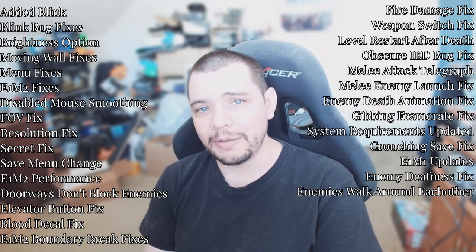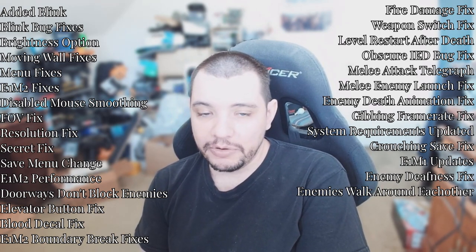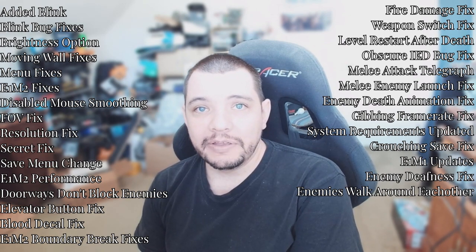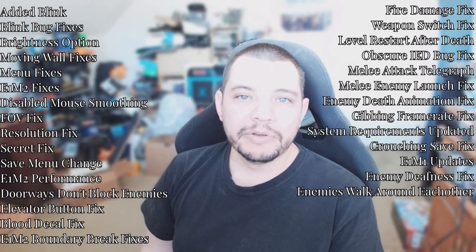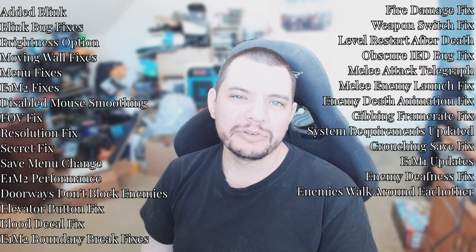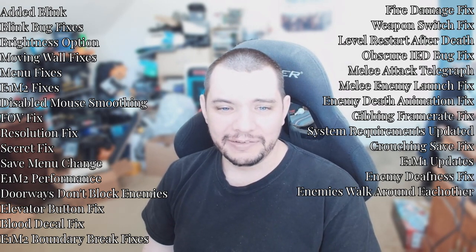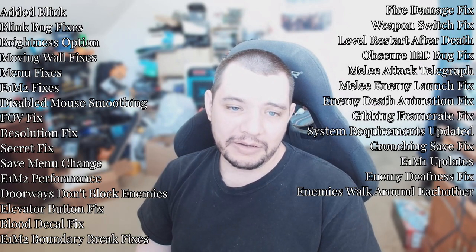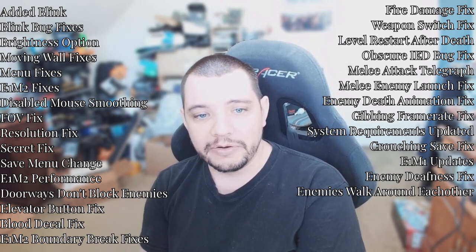Brightness option added — you can now change your gamma. That was in the first test build. Secret wall fixes: we were having an issue where between saves, the secret walls — basically movable walls — would reset in size, and some areas just wouldn't work anymore. The collision boxes that trigger them would also change location. Got that fixed so now saves their location, saves any custom locations for the collision box, and they maintain their shape.